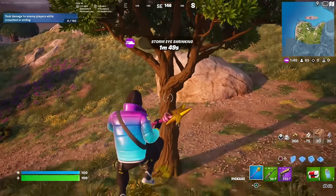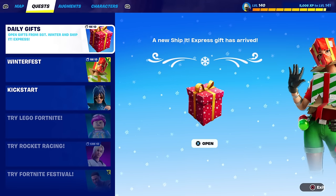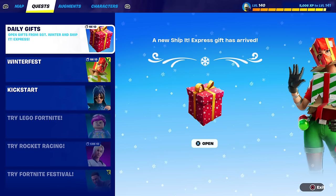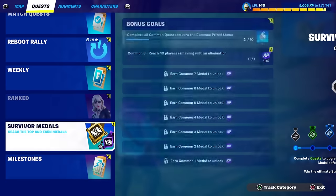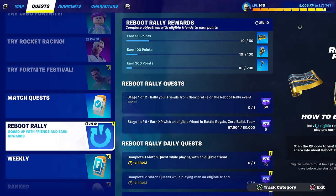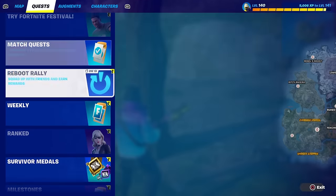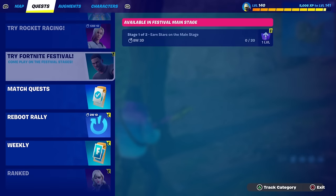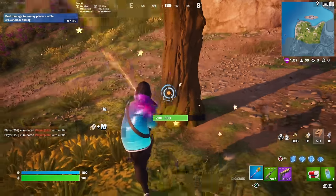To complete the challenges, open up the map and you'll see quests, augments, and characters — go to quests. In order to complete these Void Warrior Absence / Voidlands Exile quests in Fortnite, you'll see all the different quests listed. Complete all of the quests it tells you to do — whether that's daily quests, match quests, or weekly quests — do them all in order, every single day. You'll unlock 100 V-Bucks each time, then 200, then 300, then 400, and so on, until you get the full 1,000 V-Bucks.